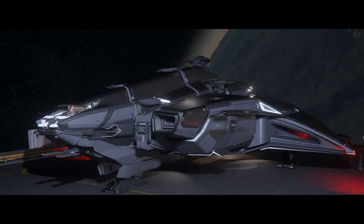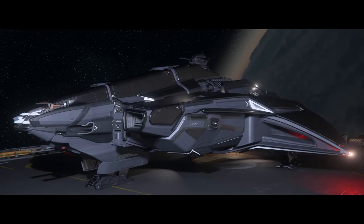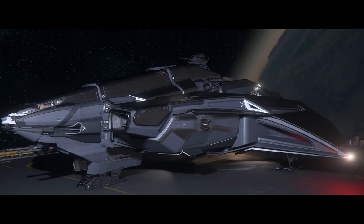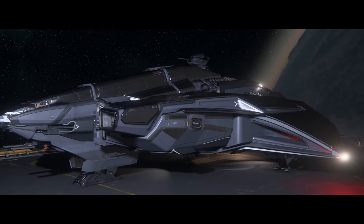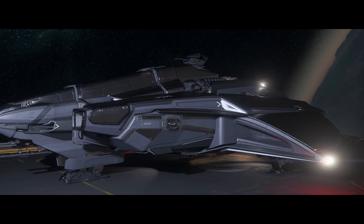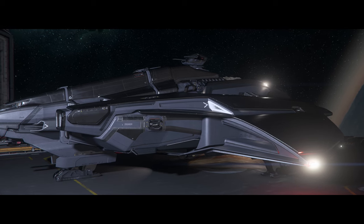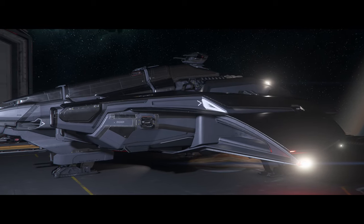Another reveal is that there's going to be a new Stanton skybox. It looks similar to the old one but with clearer coloring. The plan is that Pyro will have its own skybox, Stanton will have its own, and Terra will have its own — each one conveying a certain mood for that star system. Stanton will be a similar look to what we currently know, and Pyro will be that red color signifying danger at every corner.